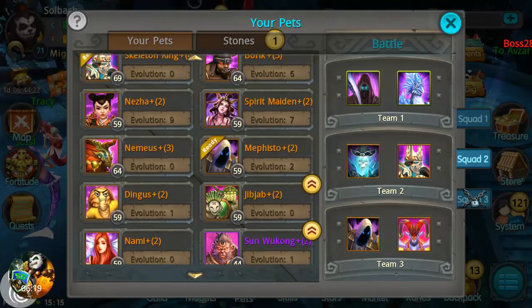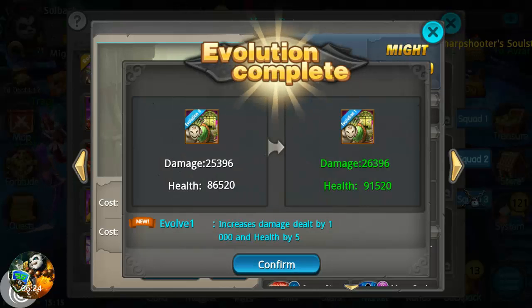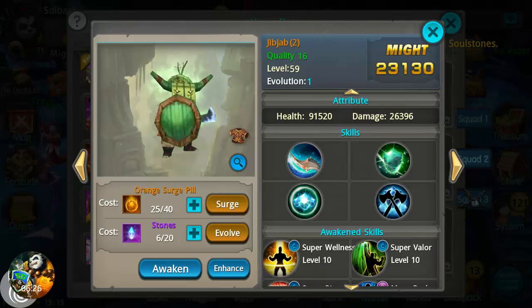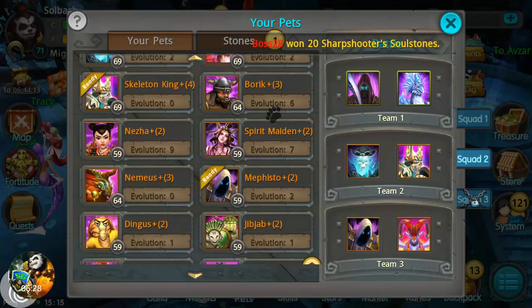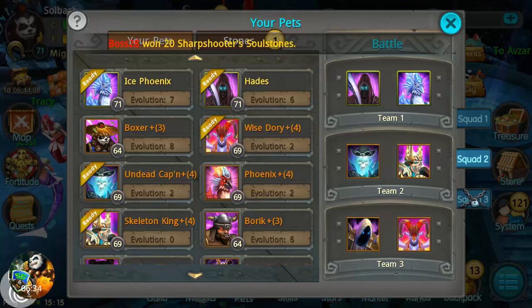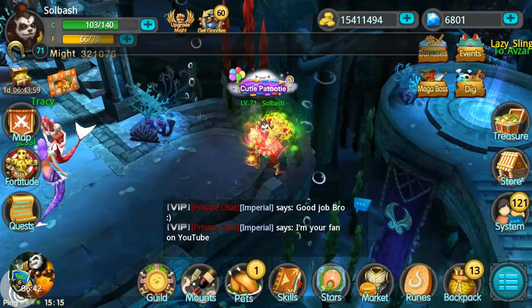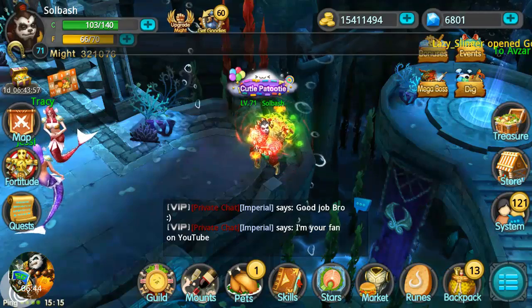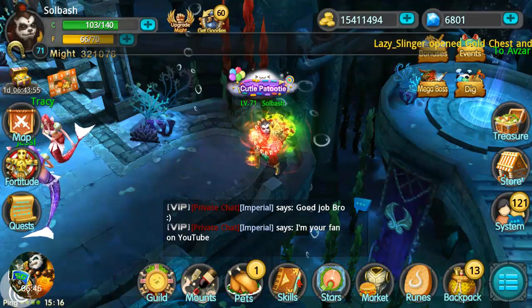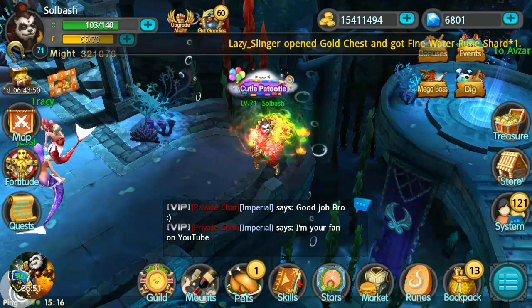Jib Jab — I'm not too fond of doing much with him right now, but we can go ahead and evolve him from zero to one. We may start using him at a later time, but right now I'm working on my PvE team. We're also looking to get a Death Mark on Hades eventually if we can ever get it. That's going to be it for this video — leave any questions or comments below, like, comment, and subscribe. I'm Soul Bash — you guys have a nice day.